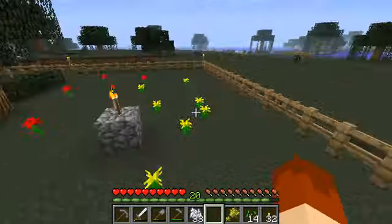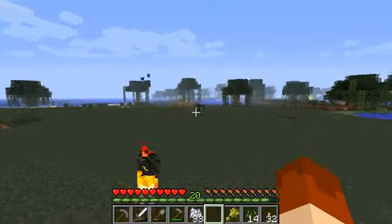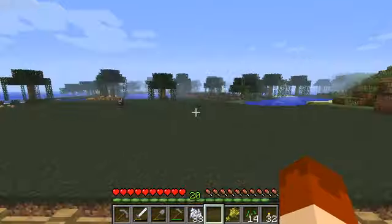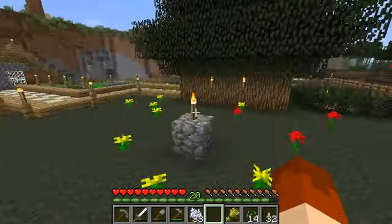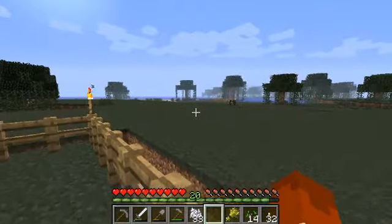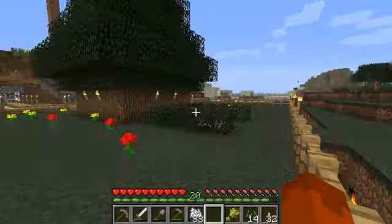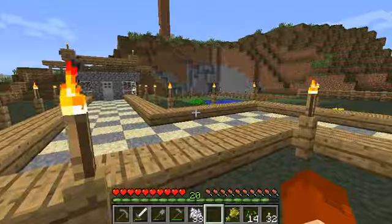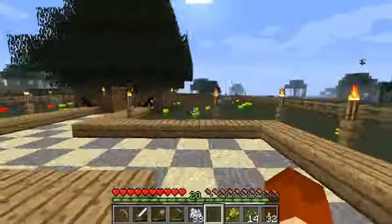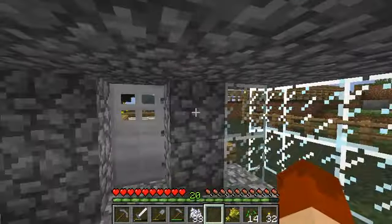I'm gonna end off the episode for now. If you have any tips on the acquisition of cows and sheep and stuff, apart from 'why don't you use fences next time?' — I just forgot how to make fences. What I need help on is just more general tips. I want to be ready. I need to have a good supply of food so that we can head down into the dungeons and stay alive. I'll see you guys next time. Cody out.